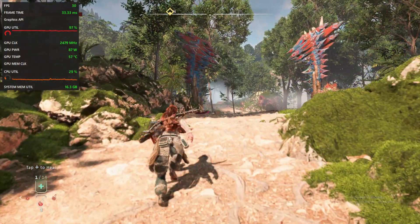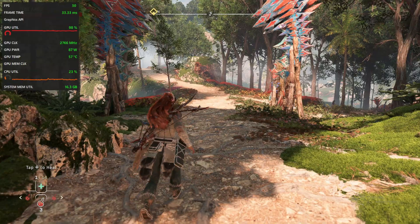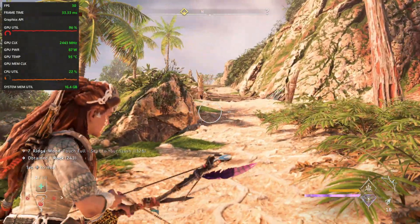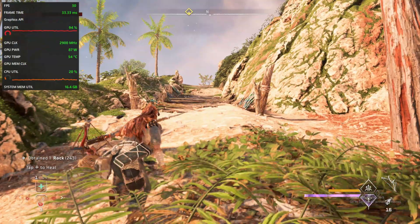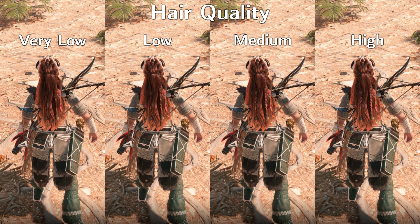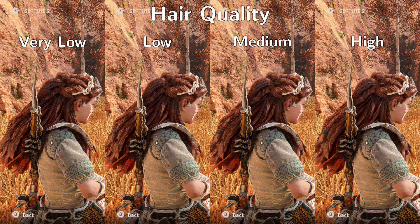When it comes to hair quality, we have to consider that Aloy's hair can be fairly far away from the camera, but can also be close up when aiming and in cutscenes, where it takes up more screen space and therefore has a greater performance impact. I found that up to medium we see good improvements at a relatively small performance cost, where low already looks decidedly better than very low, and high seems to have a measurable performance cost over medium.